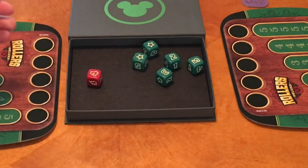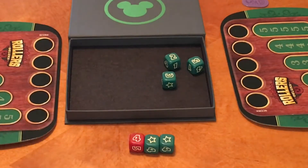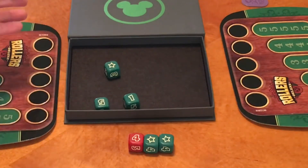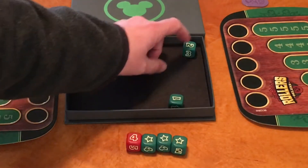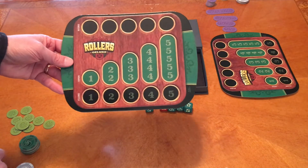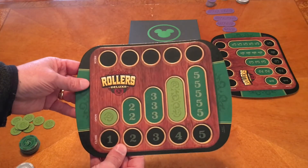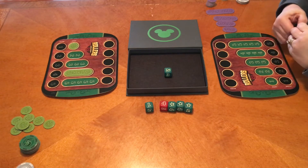I'll do a sample roll here — I've got a couple of stars, so I know I've got a couple of wild ones and a four. It's always good to get that red die out of there so you don't get the Harry Potter symbol. I rolled another star, so I'll keep that to open my fours. The two I can't do anything with since it's a single, but the one I can use to open my ones. So on my player board I'll place my marker for fours and ones. The dice go to the next player and we keep rolling until somebody closes everything on their board.